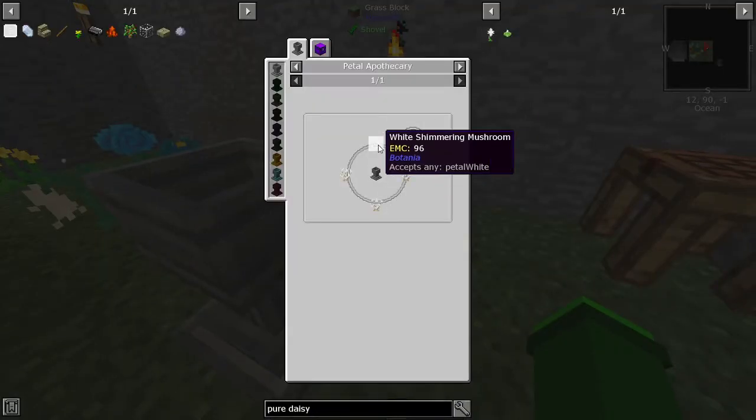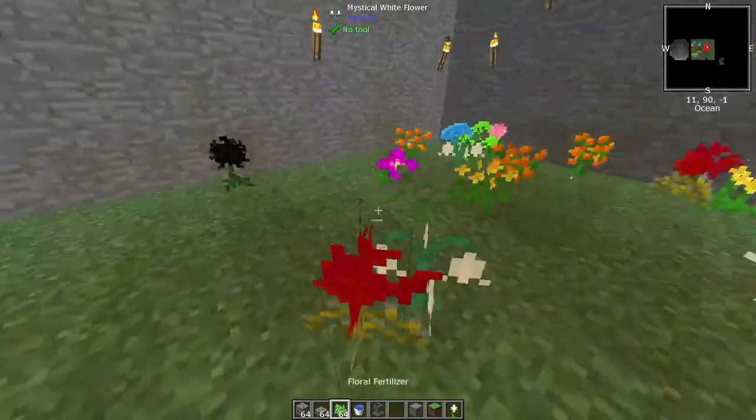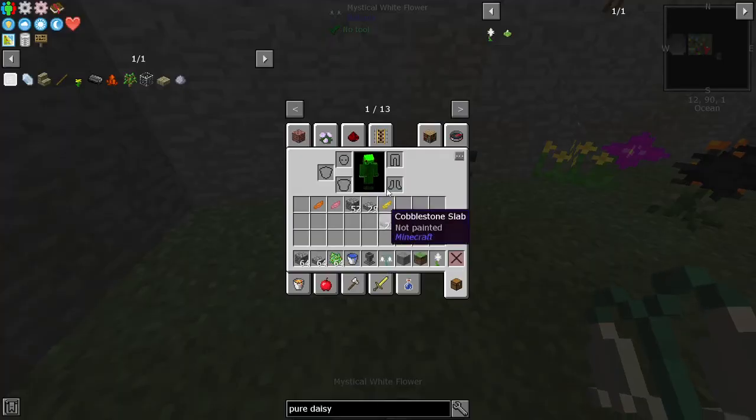Now we have the petal apothecary, we need the mystical white petals. It's just mystical white flowers — you can just get them from this thing. There we are, there we have it, that's one.